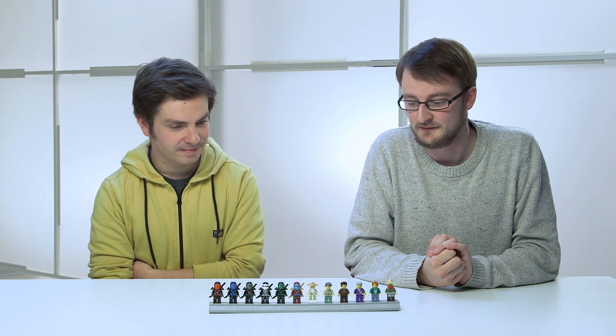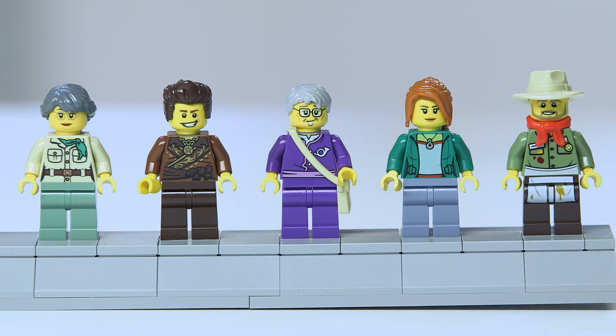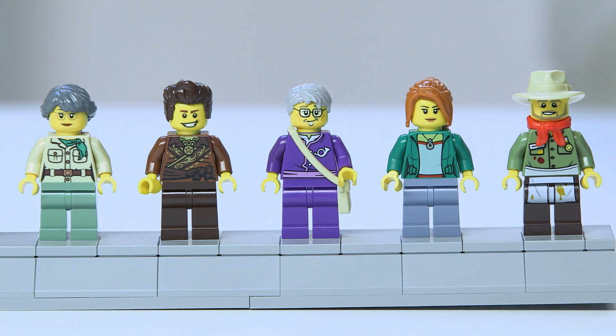We also have some exclusive minifigures to the set. We have a brand new Wu in his gold gowns. Amasaka, whose wig is in grey for the first time. We also have the return of Dareth wearing a brand new outfit, another exclusive minifigure. We have the postman. We also have Claire, who is a tourist visiting the temple, and we also have the shopkeeper Jesper.